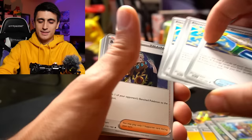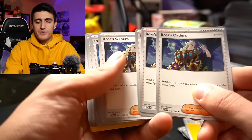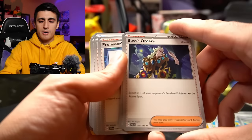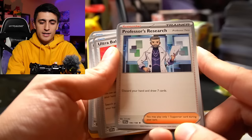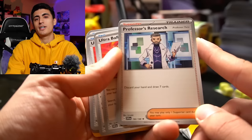Next up we have Boss's Orders — one of the best supporter cards in the game. A lot of decks play heavy counts of them, and we have four copies featuring the latest villain from Scarlet and Violet. These are also non-holo exclusive versions, which is handy. This is a card that goes into pretty much all of your Pokemon decks. Next up, four copies of Professor's Research — another staple. Most Miradon lists play three to four copies. It says discard your hand and draw seven cards, giving you higher chances to draw into more Electric Generators and energies.